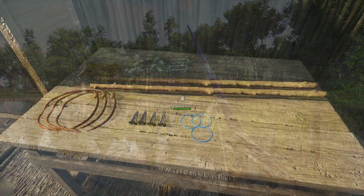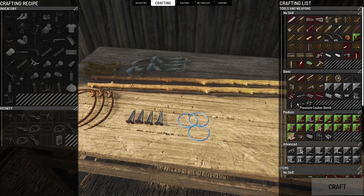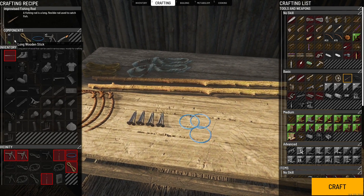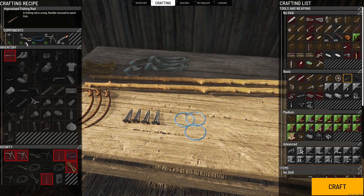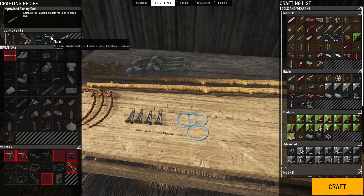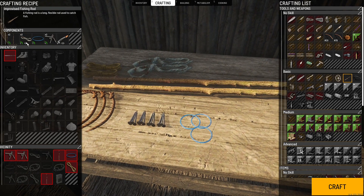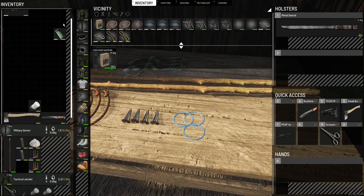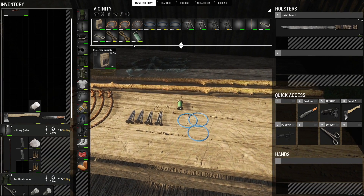Without further ado, let's get into crafting. First up is the improvised fishing rod. Head into your inventory and hit number two for crafting, then go under basic survival skills. You'll need some type of rope — tree bark rope, rag rope, or regular rope — two long wooden sticks (not short ones), wire, two nails, and a sharp tool for crafting.